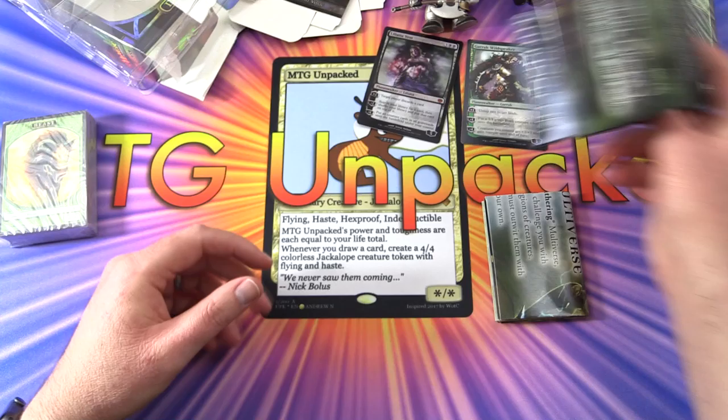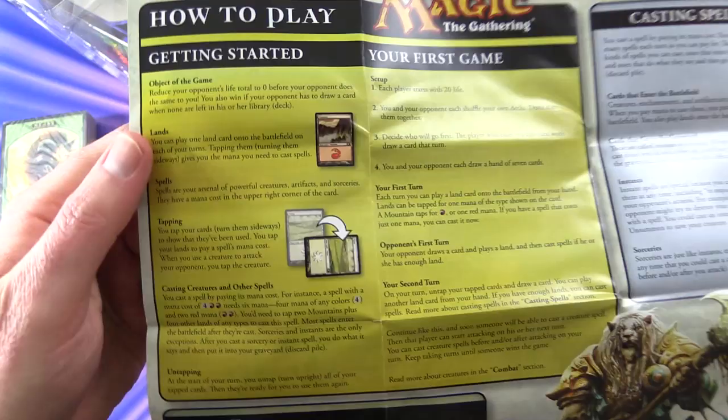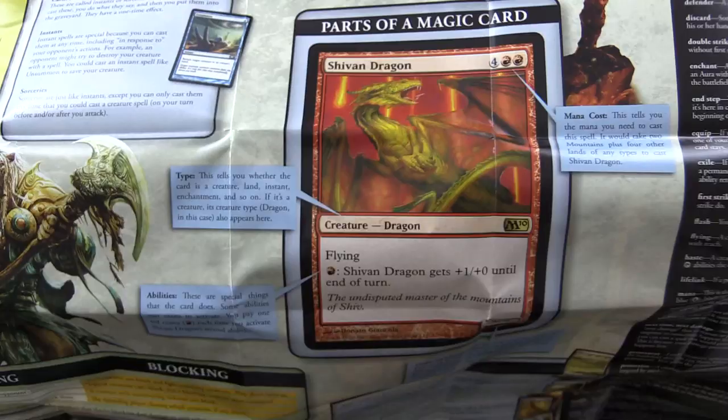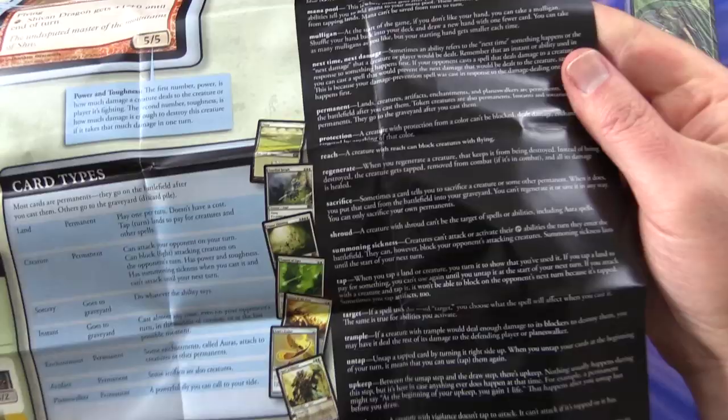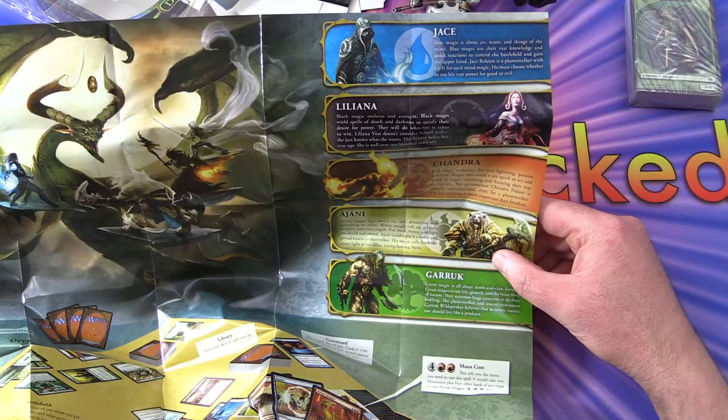We've got another flyer here. This is more of a generic how-to-play guide. Your first game, combat, attacking, blocking, a bit of a combat example, casting spells, turn order - feel free to fast forward through this bit if it's boring you, this is mainly for newer players. Card types and then a whole glossary of stuff. And a nice big poster showing how you lay out your game board - there's the planeswalkers: Jace, Liliana, Chandra, Ajani and Garruk.